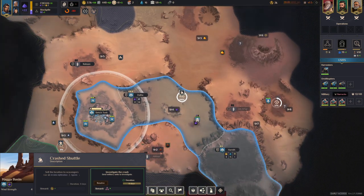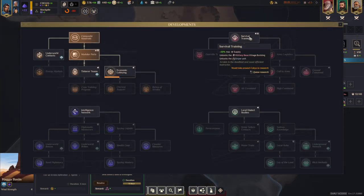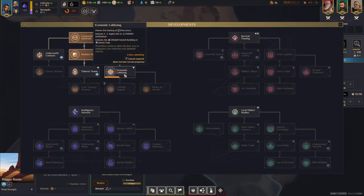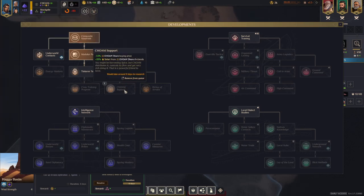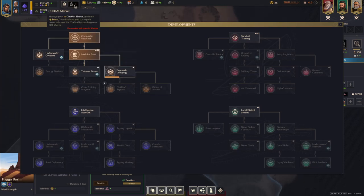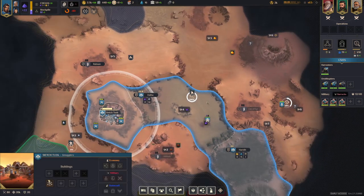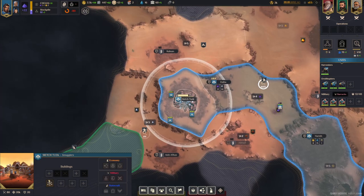Now don't make this very common mistake: you could resolve this one but it's going to give you four days of development which would pull you into survival training, and that would increase the cost of Choam support. Choam support currently has four days left, and then it will be 12 days, so that's 16 days total but we only have 10 left. However our research lab is almost finished, so there is going to be enough time to do everything.